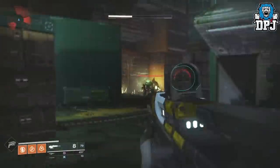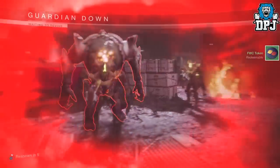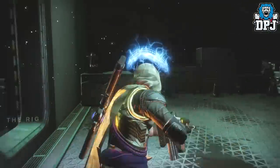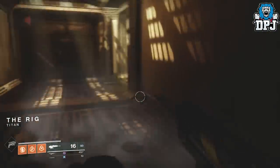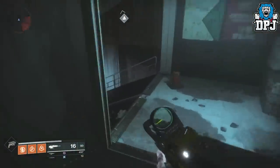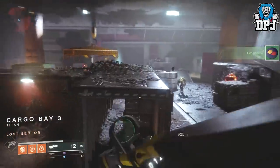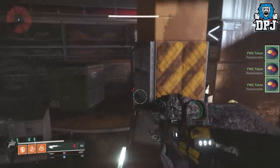Once you've taken out all six, simply run to the middle of the room and let the enemies kill you. Then just follow the same process again — back into that room, follow the route, and repeat. It's so easy, so fast, so efficient at getting those tokens.